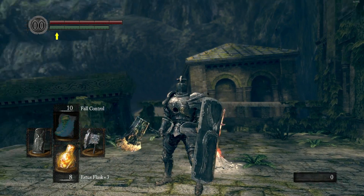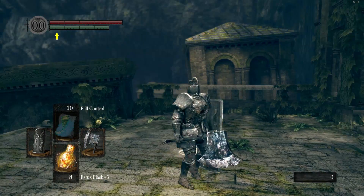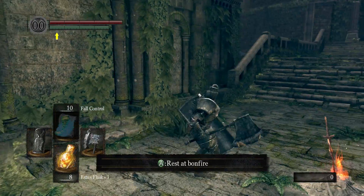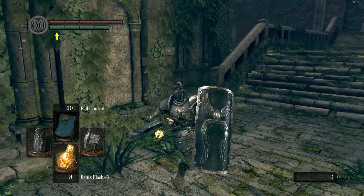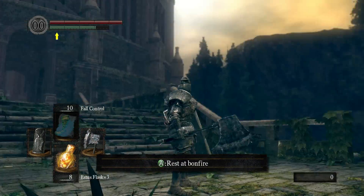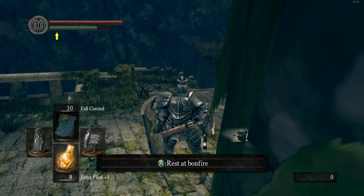Welcome back to Dark Souls — we're in Oolacile. I did a little bit of off-screen stuff: I upgraded a bunch of our boss souls into weapons, like this one, the Golem Axe. We took a plus-10 great axe and turned it into this, which has a special effect that I'm still figuring out.